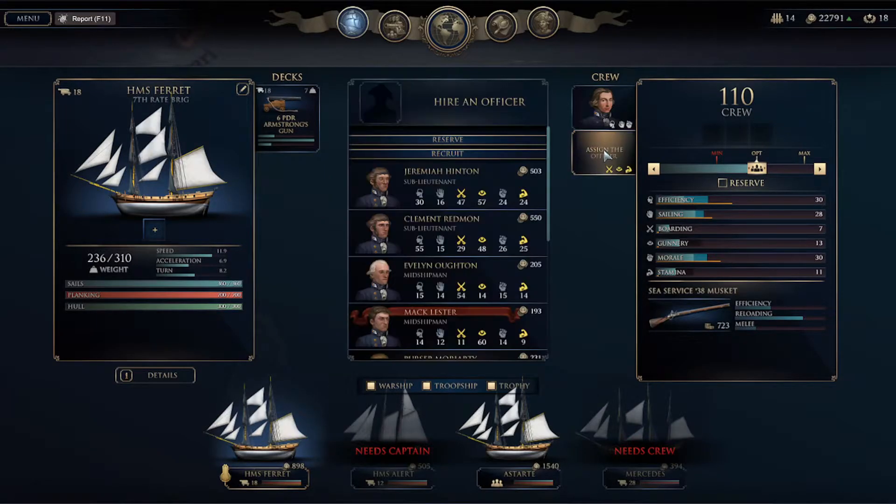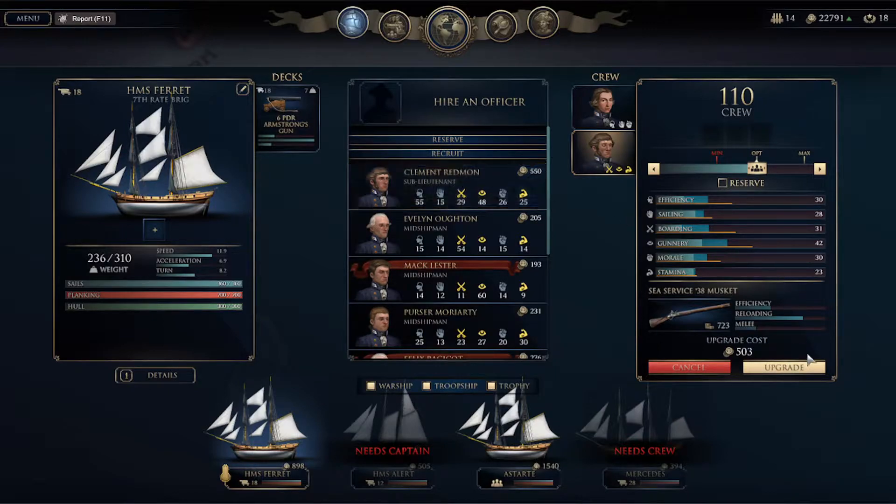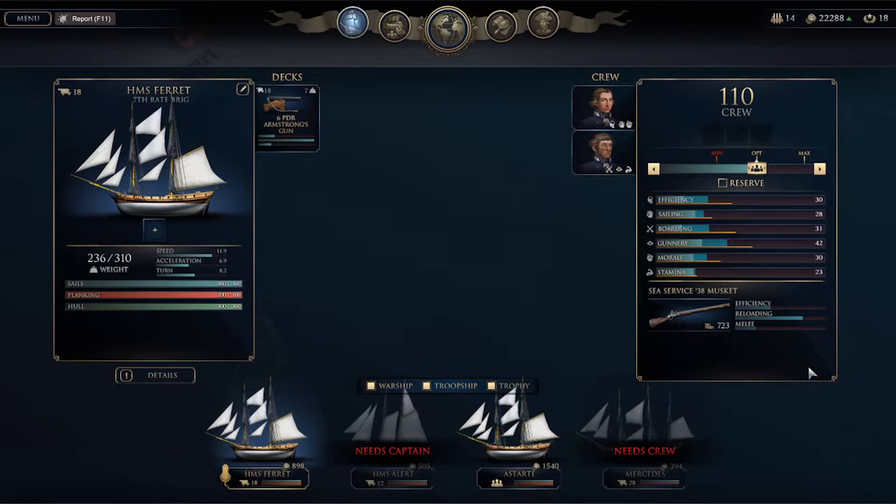Let's assign an officer to our flagship. We have some sub-lieutenants and some midshipmen and cadets to choose from, so we are going to go with Sub-Lieutenant Jeremiah Hinton. Okay, so we now have a sub-lieutenant — I guess that's my first officer. Our crew is at 110, we can add more crew although it does cost to add them. I'm going to go with 150 crew on my flagship.